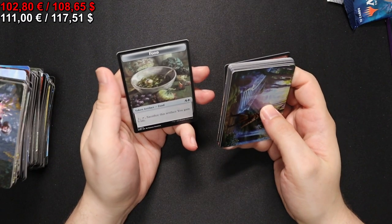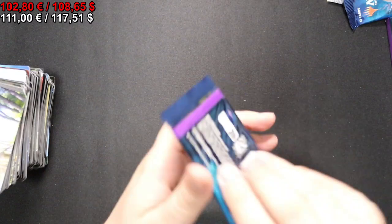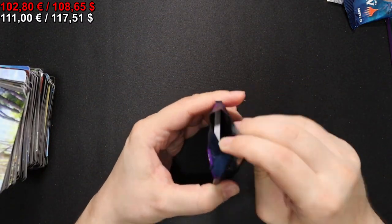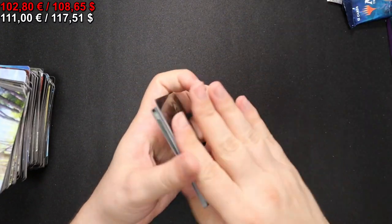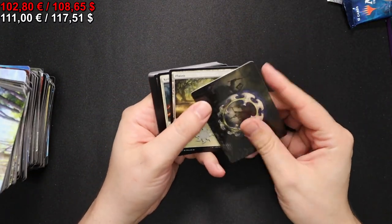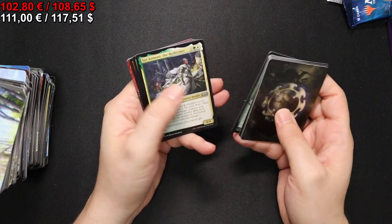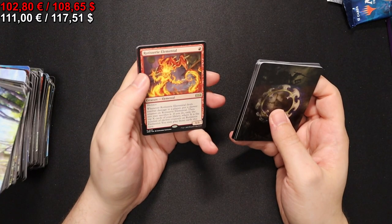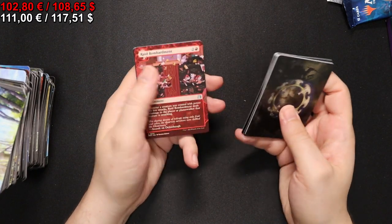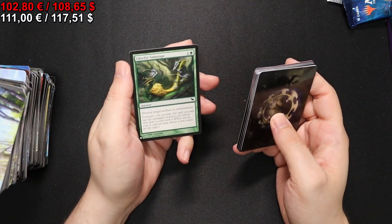And then a food token which I would not consume were it to be offered to me, unless I was very very hungry. Onto the next pack, where we have a Rotisserie Elemental, another Raid Bombardment, Flicker Coin, and a Gleeful Sabotage.